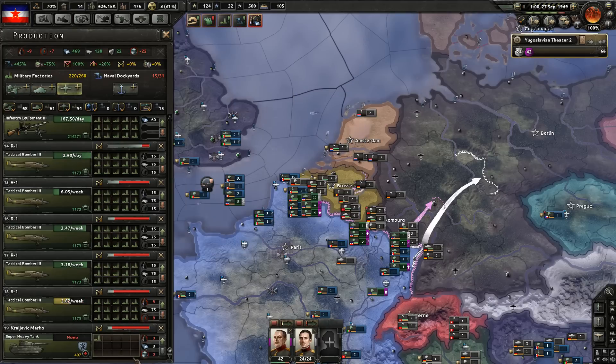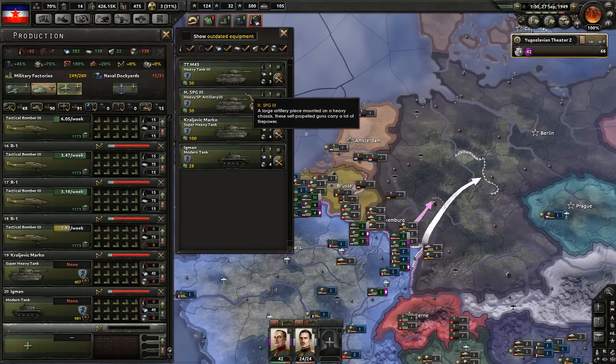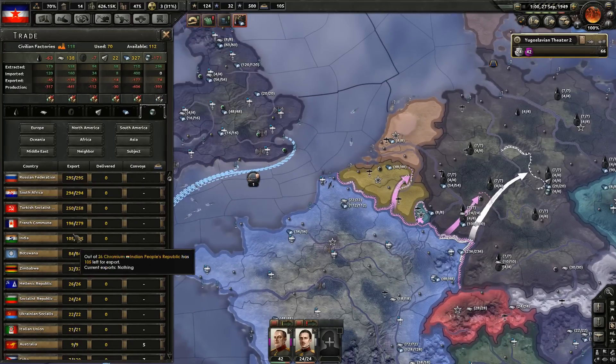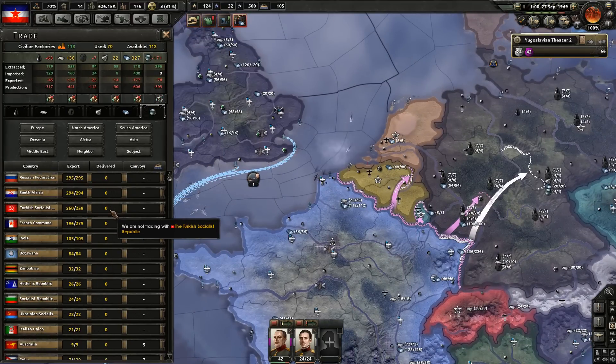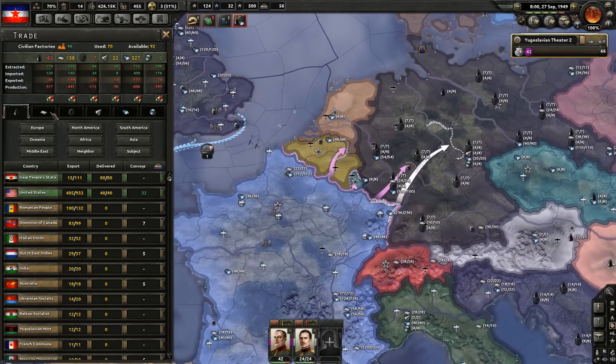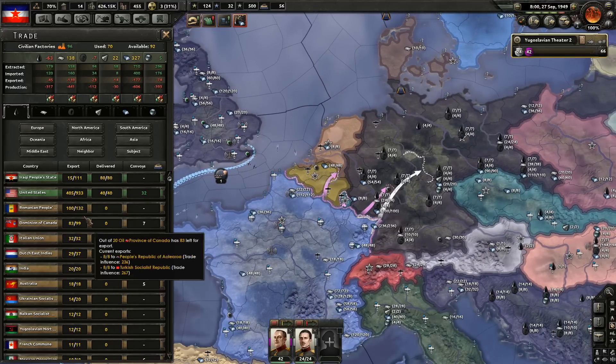Super heavy tank — yes. Modern tank — yes. Self-propelled artillery tank — yes. There we go, we spent all our points. We need lots of chromium from Turkey. I can't believe it — we're now self-sustainable from our colonies, what the hell, this is awesome.